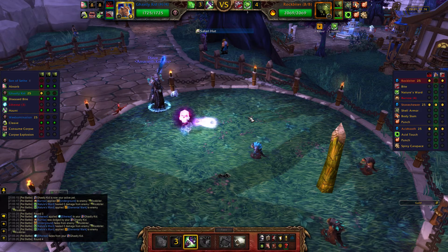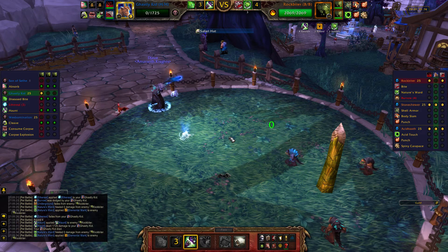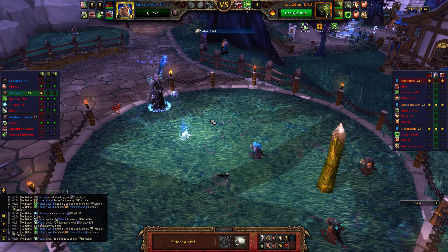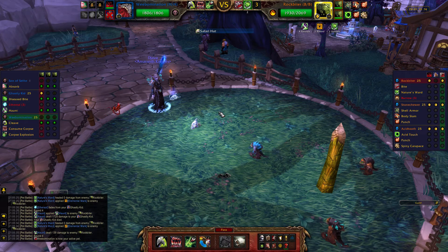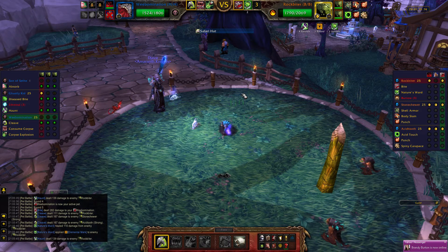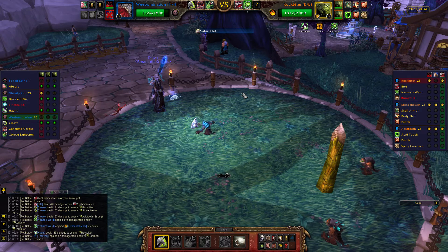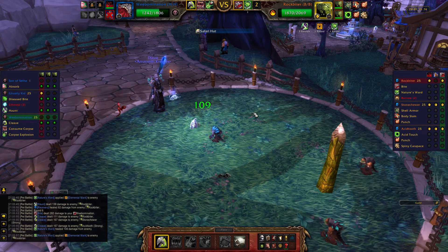The entire reason that we're casting Haunt is so that we can use Consume Corpse on our Weabomination, which we're going to bring in next. The strat with the Weabomination is to basically spam Cleave. Haunt is going to look like it's doing a decent amount of damage, and it kind of is, but that's not really the goal. The entire reason that we're Haunting is to be able to use Consume Corpse.